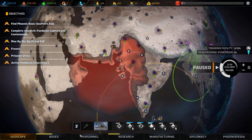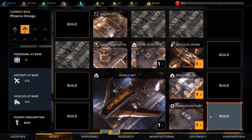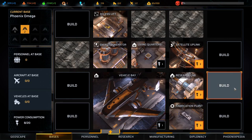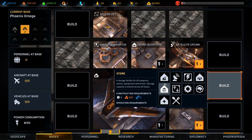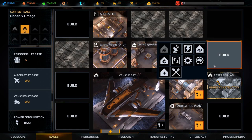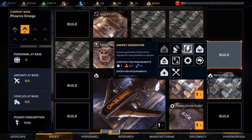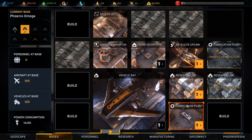We have quite a lot of resources. We're building a training facility. We have a lot of power and living quarters here, so let's build another lab - a fabrication plant I think. Let's do that - speed up our research and fabrication a bit. That's pretty good.